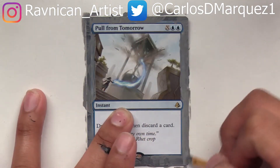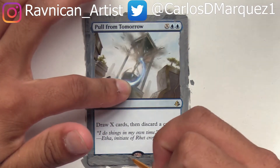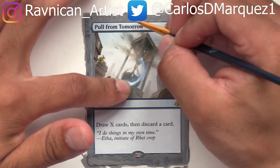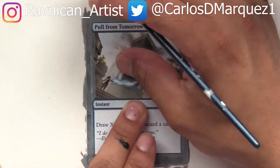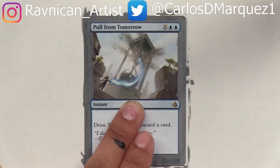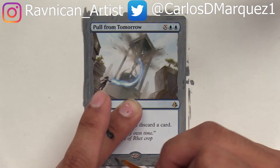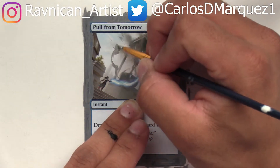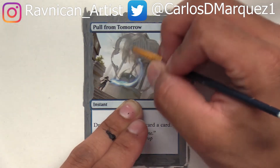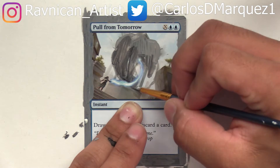I decided to do Pull From Tomorrow because I really like this card — it's saved me so many times when I'm completely out of cards. The deck dumps its hand too fast because it produces a lot of generic mana due to its high artifact count. It's not really a pirate tribal deck anymore; over the years it's shifted into a mass artifact affinity EDH deck that wins via Revel in Riches, a red dragon that wins with 20+ artifacts of the same name, and Mechanized Production from Aether Revolt.